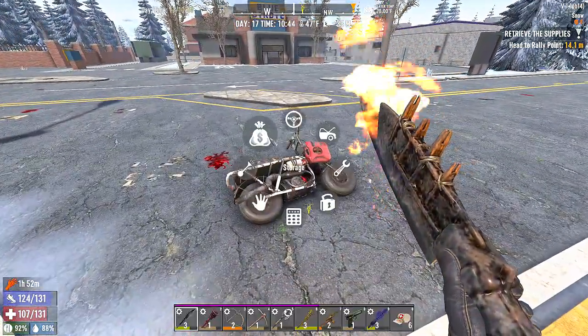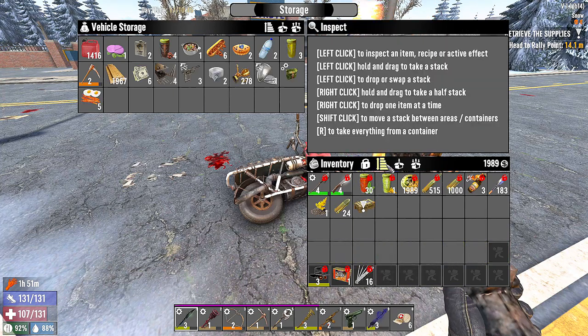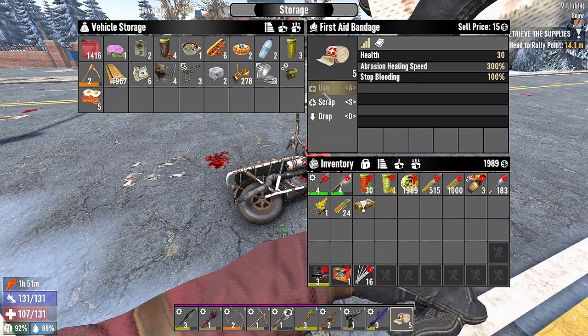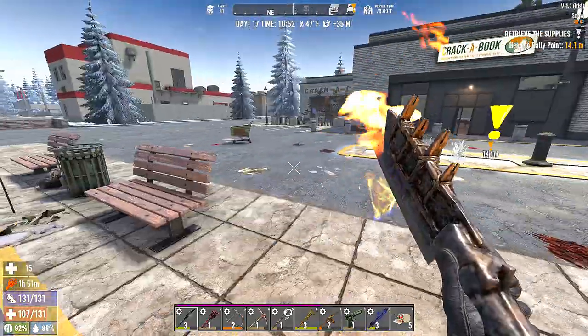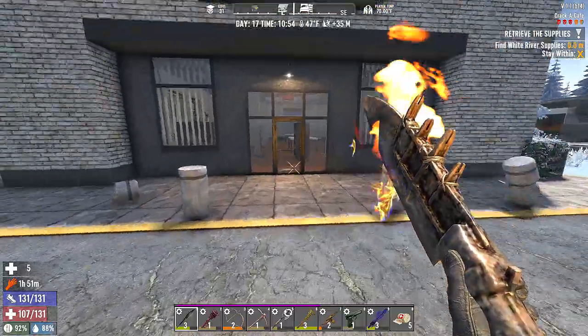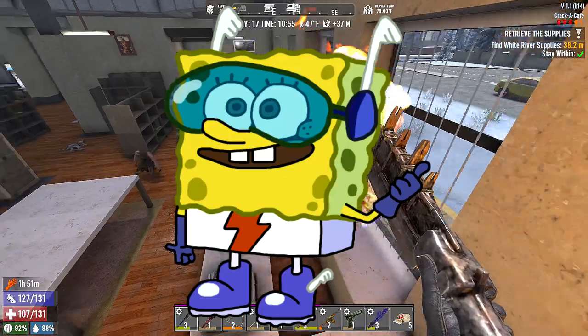And a bunch of miscellaneous stuff — we'll run out to the bike real quick and just drop it in. Oh, why can't I move this? We need health. We need the laceration fixed. We have a thousand 9mm rounds. We sure do need that — yeah, we need the laceration here. Alright, let's start this job.